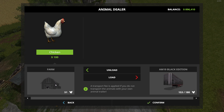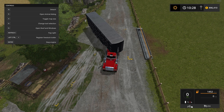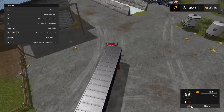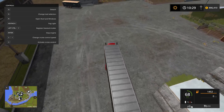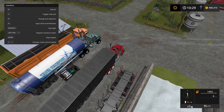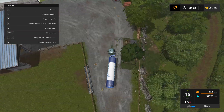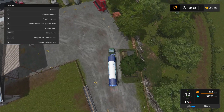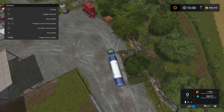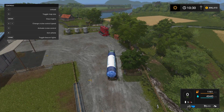Let's go drop these off. Remember to drop them off by that little sign wherever you set it up — that's where you drop off and pick up when selling. I only see 24 — oh, there are already some in there. So we have 204 total; it counts the ones already in your regular chicken coop. Confirm yes, and they're all inside. Let's get this trailer to the side and start filling up resources.